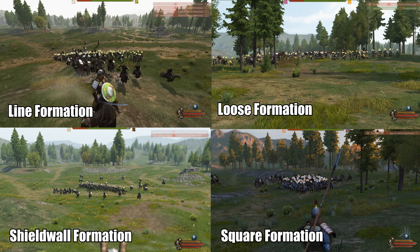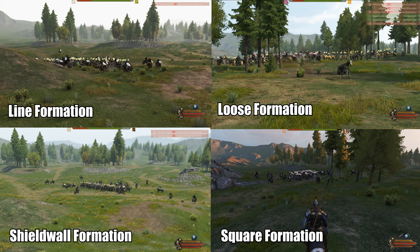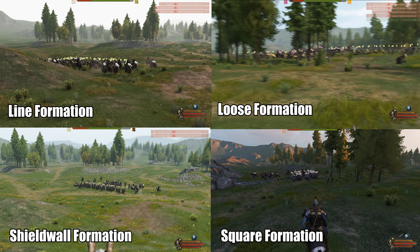Something to note is that loose formation was actually the most effective one here out of all of these. It kind of baffles me why loose formation is the best formation — probably because you actually get enough space to thrust your spear, your polearm, to actually effectively stop the cavalry units from hitting your friendlies. In the line formation you're still blocking each other quite a lot, but not as frequently as the shield wall formation. The shield wall formation is even harder to actually thrust your polearm or spear.